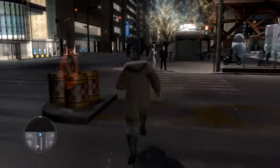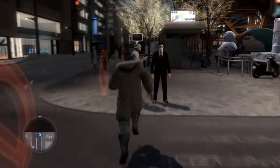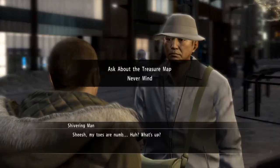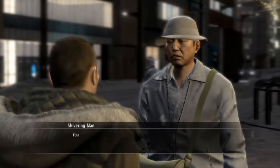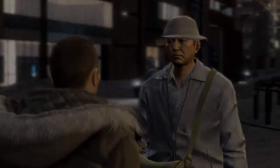Essentially you just go around picking up treasure map fragments. Once you get all of them, you go to these specific people and get certain items from them. Once you've done them all, you get the completion.